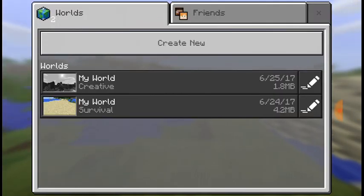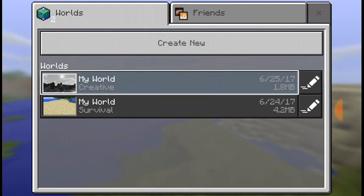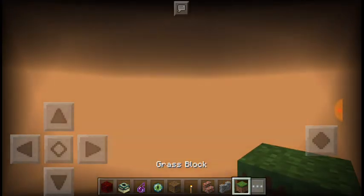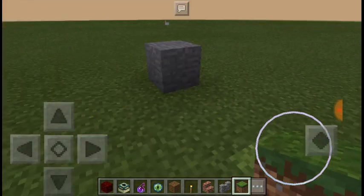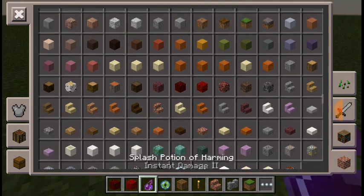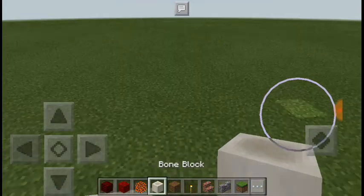There are four new blocks plus fossils and much more. There are so many bug fixes and other features. The four new blocks are red nether brick, nether wart block, magma block, and finally bone block. Bone block is really cool.